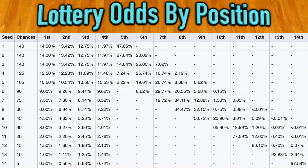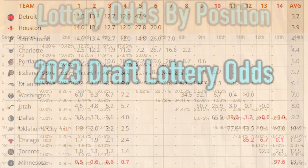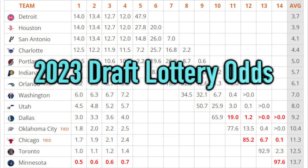You can see the rest of the odds: the team with the fourth worst record has a 12.5% chance of acquiring the first pick, number five is 10.5%, number six is 9%, and so on and so forth. Here's an example of the odds for teams in the 2023 draft lottery.